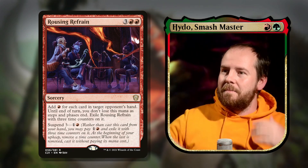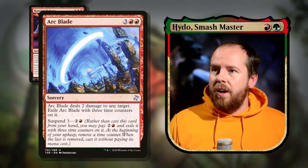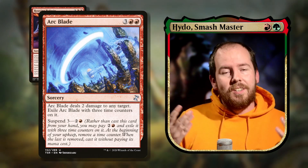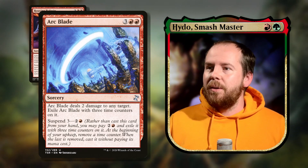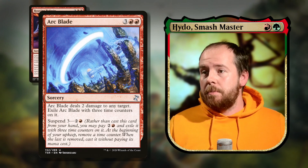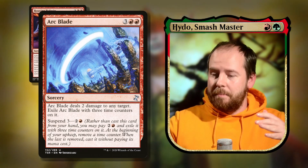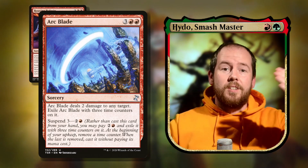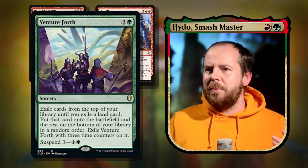Similarly, Arc Blade is situational but great — five mana, deals two damage to any target, then exiles itself with three time counters. Every time it resolves it puts itself back into exile and you cast it again on suspend three for three mana. The ideal is to set up all four suspend cards so each comes off on a different turn, meaning every single turn we get a free cast from exile and a free wolf.